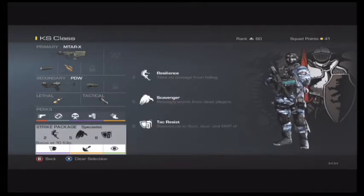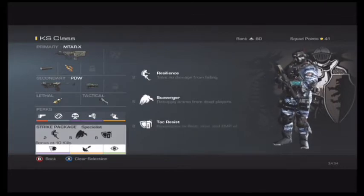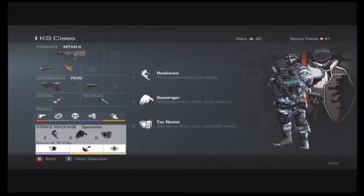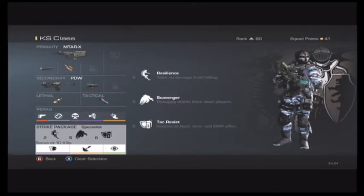For your Strike Package, you're going to use Specialist, and you're going to have your main perks that you earn as Resilience, Scavenger, and Attack Resist. These are going to help you when ambushing players, earning more ammo, and just rushing tight spots.